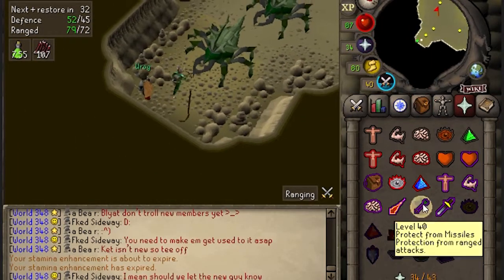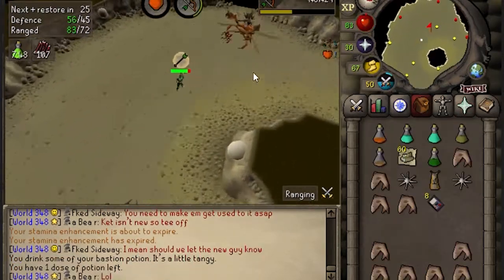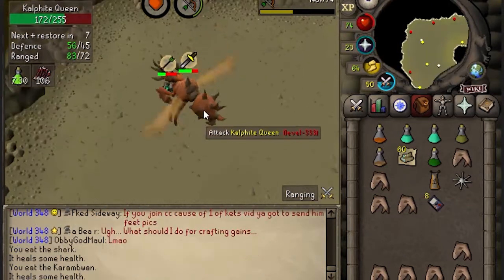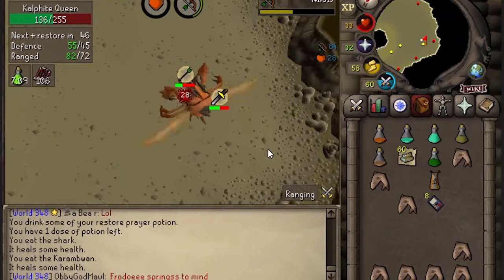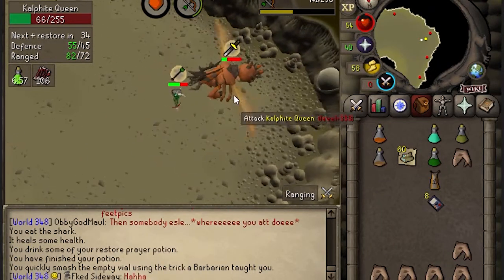Since my magic defense on the obby is relatively high, I like to pray range when I do phase two. We will continue attacking and stepping under to save as much food as possible. Another nice thing about this boss is each kill only awards 1,075 range exp, so we can actually kill her quite a bit as an obby. The drop rate for the heads is 1 in 128, and the drop rate for the pet is 1 in 3,000, so good luck to all of you out there.